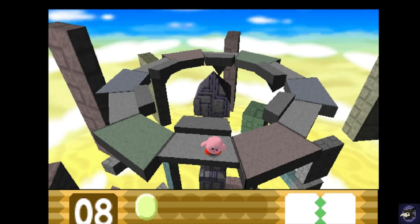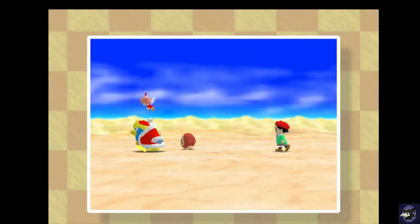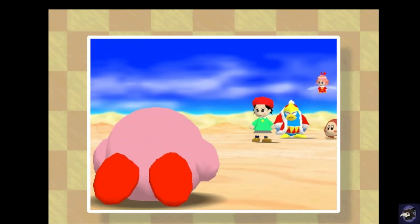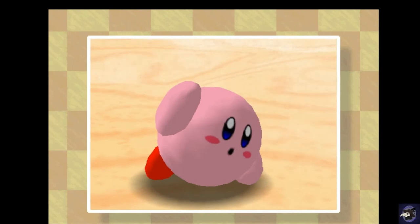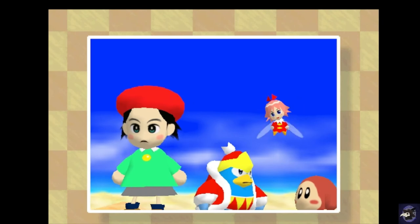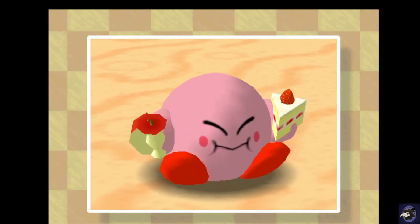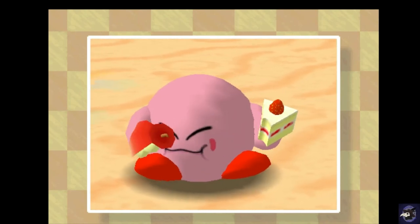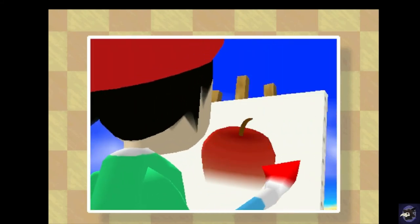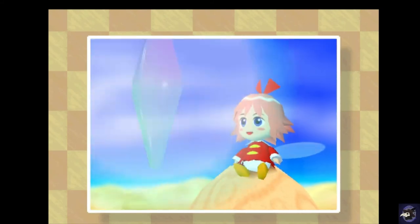We'll let the cutscene play out and I'll meet you guys in the next world. Actually, now that I think about this particular cutscene, it's a little bit silly but you know — it's Kirby. Just eating like a maniac dude. That would be really cool though, being able to draw anything and it just pops out of your canvas and you're like hell yeah, now I have it.